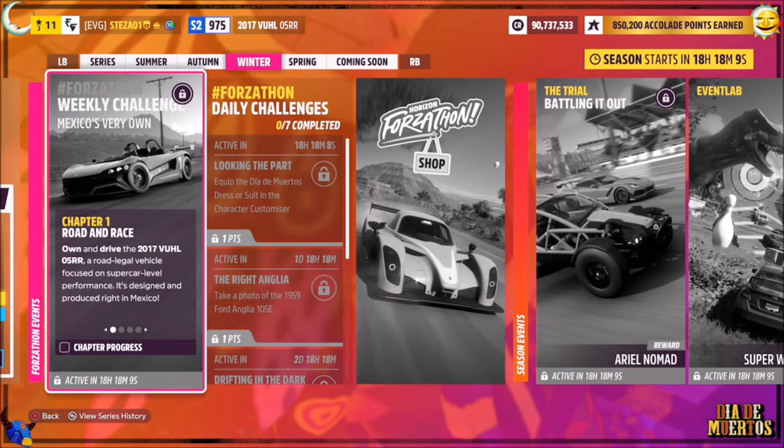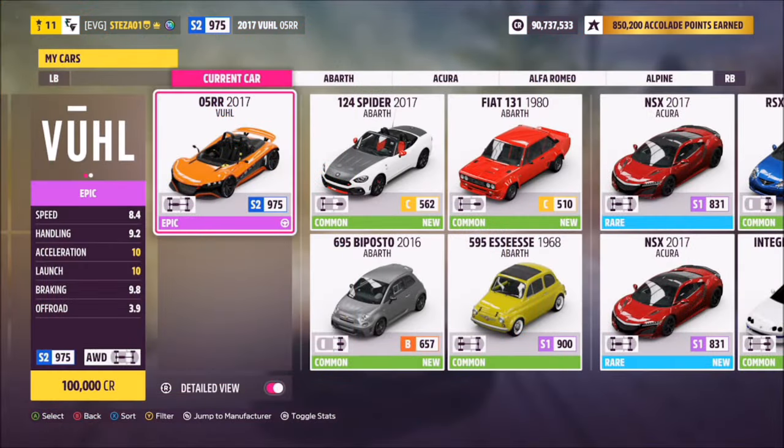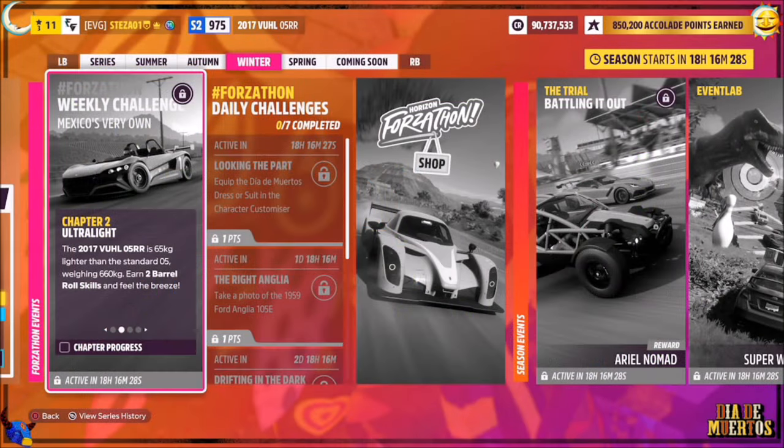Hello and welcome back to the channel! This week's Forzathon guide is called 'Mexico's Very Own,' which wants you to own and drive the 2017 Fuel 05 Double R. It will set you back 100,000 credits from the auto show. I've also created a tune for you guys to use — the Forzathon share code is 112909176, and hopefully it should help you out.